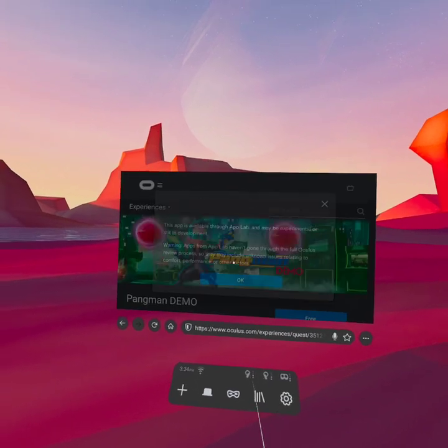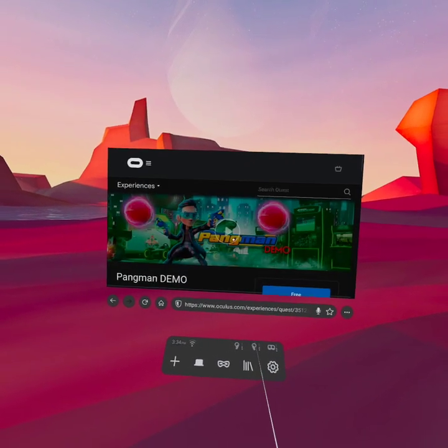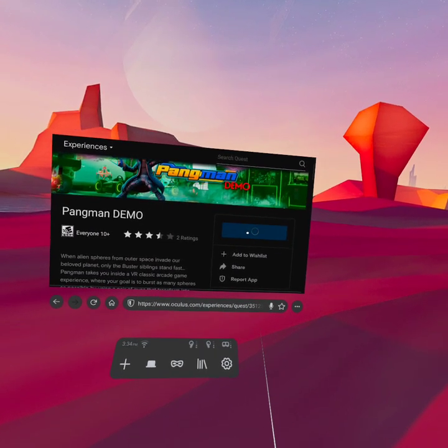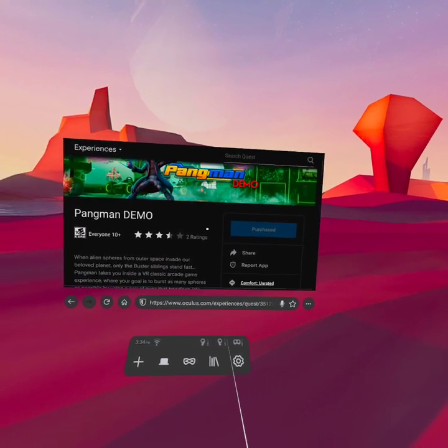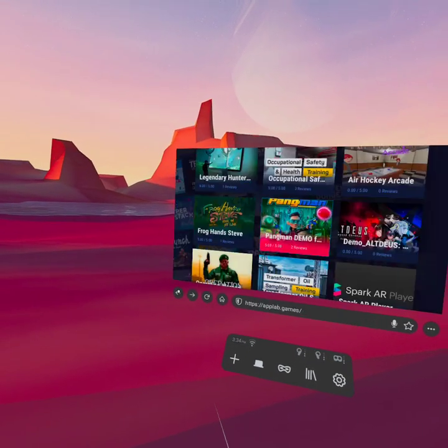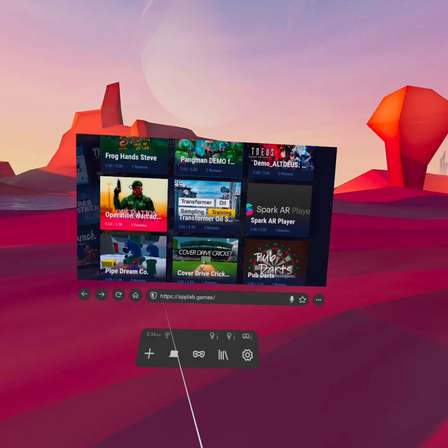So here's this. Ping is like Super Buster Brothers. This is the demo for it - the demo is free. Click the button. Purchase. Done. All right. Back it up.